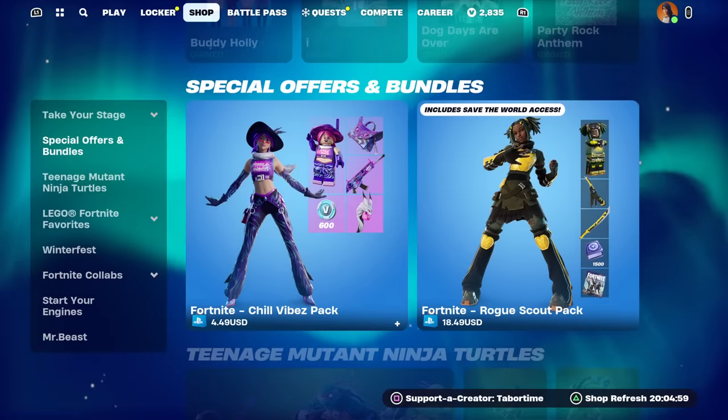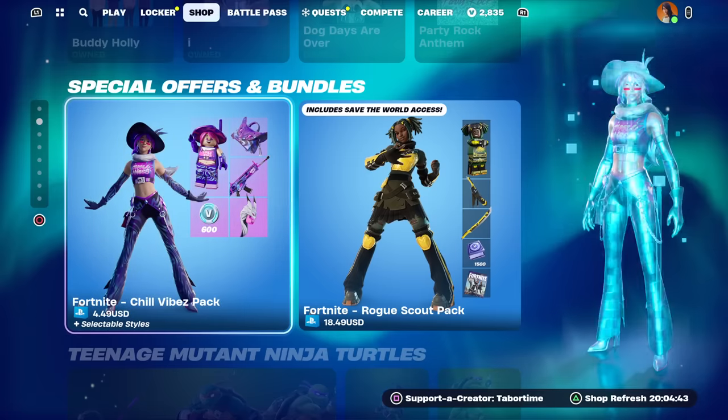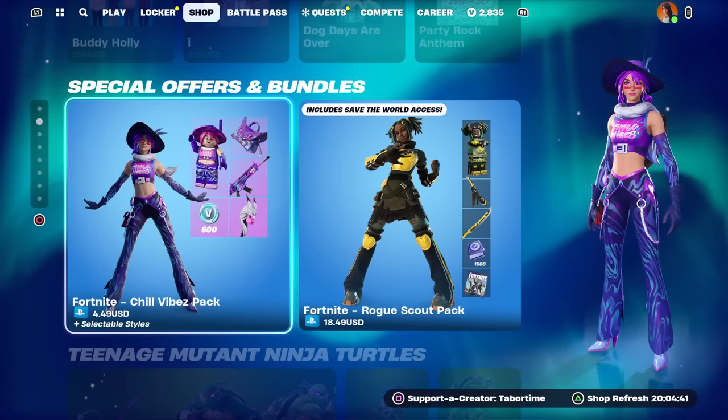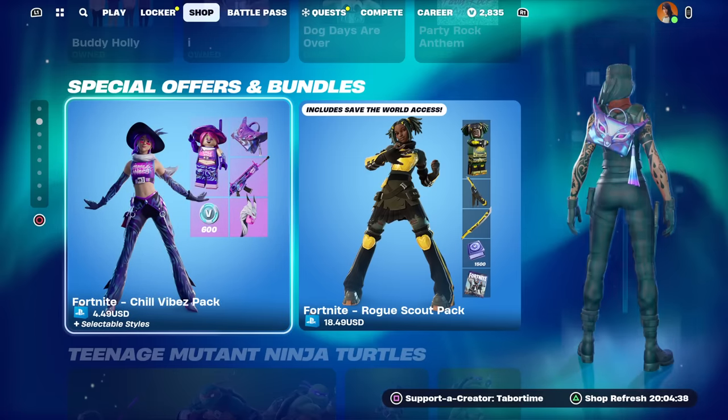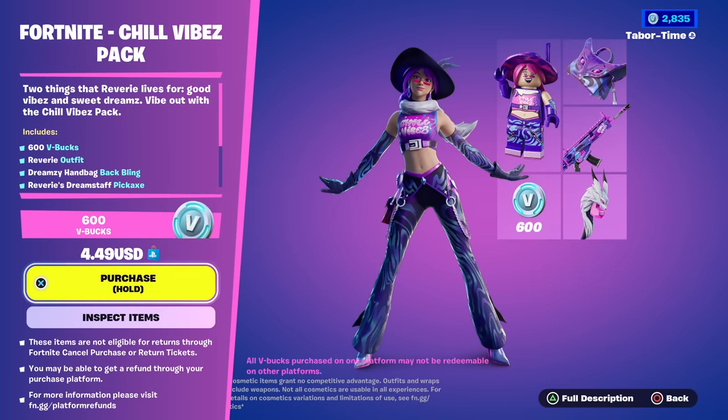Welcome to my Chapter Five Season One starter pack gameplay and review. In the current item shop we've got both the Save the World pack as well as the starter pack called Chill Vibes, which is the one I'm going to focus on. It is four dollars and forty-nine cents.